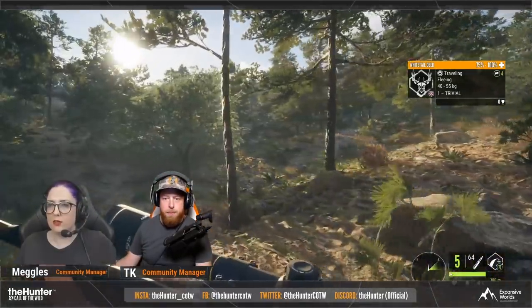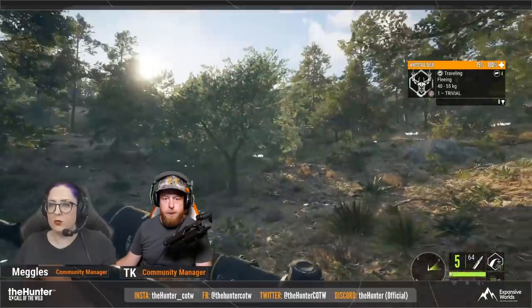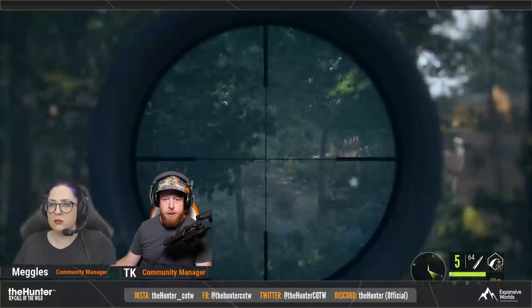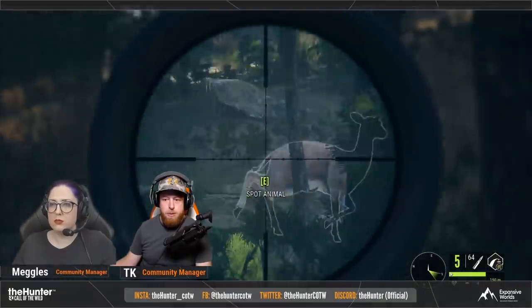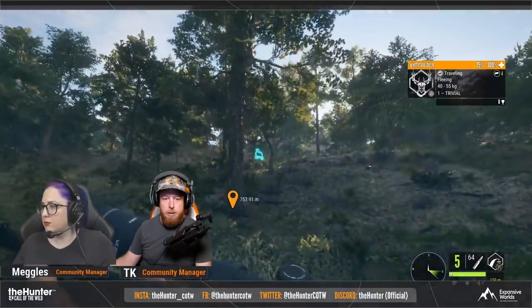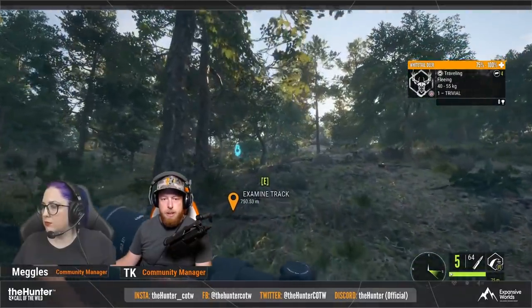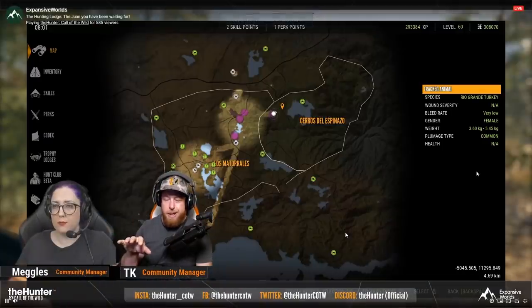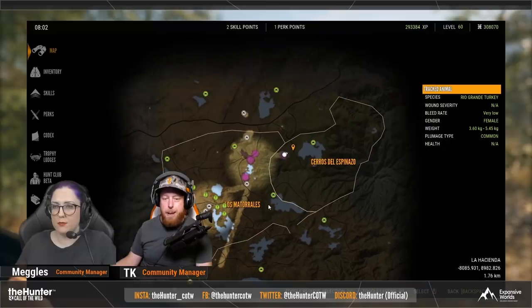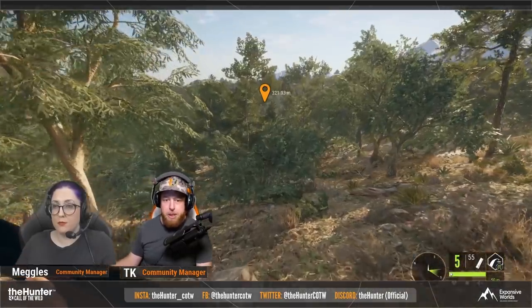They were only going to be revealing half of the map today. There are three different biomes: a hilly one, a tropical one, and a desert one. You can see the left side is the desert side, the middle is tropical, and the right one is the very hilly slash mountainous side.